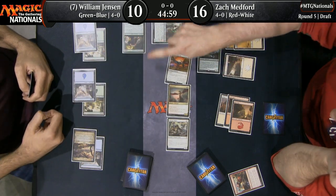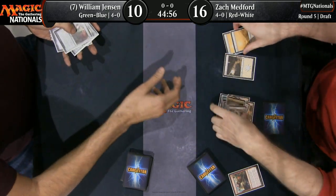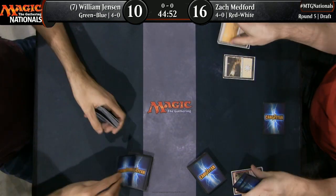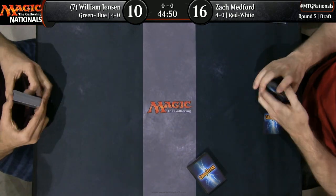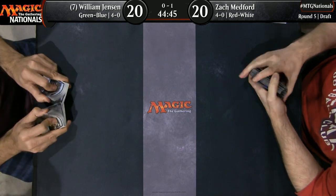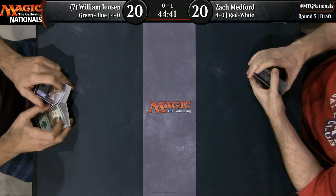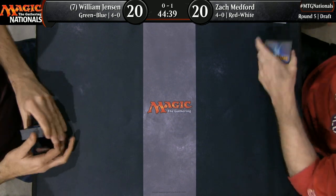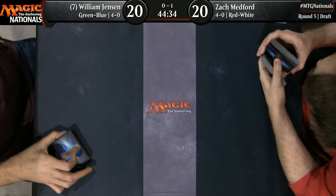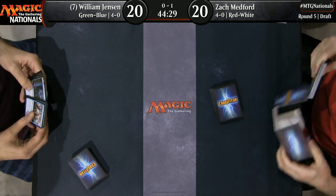He can decide which one he is more willing to reveal the information on. Jensen's just seeing if there's any way he can block here because he knows if he gets to untap, the Verdant Sun's Avatar can completely dominate this type of scenario. But no — Zach Medford with a sick curve there from his red-white deck. It matches his shirt. Wow, that was a beating. That was just a great showing from Zach Medford — great performance from his deck beating, you know, the hottest player in Magic right now.